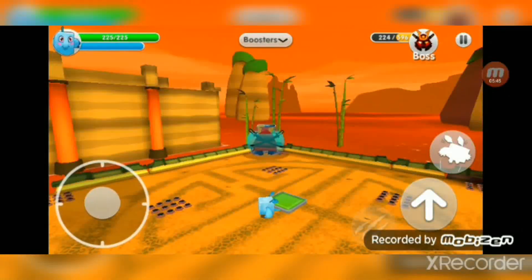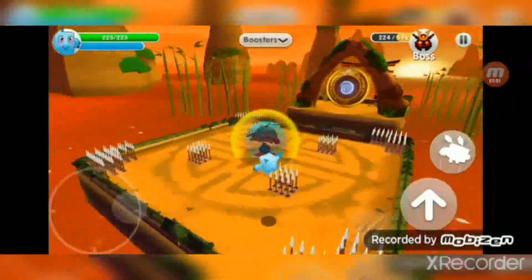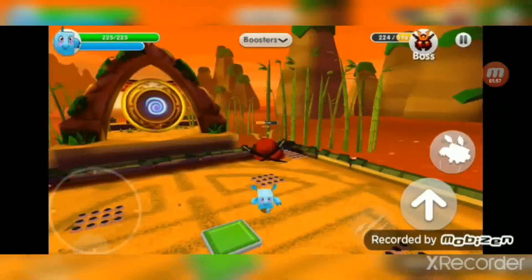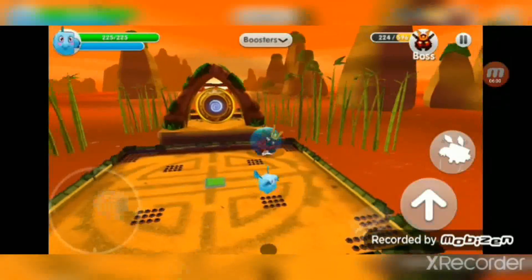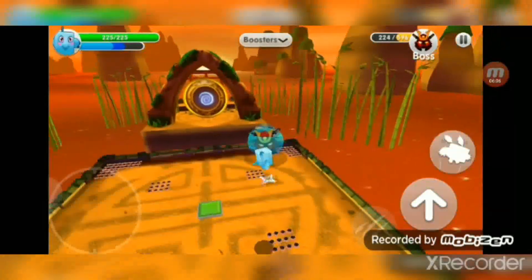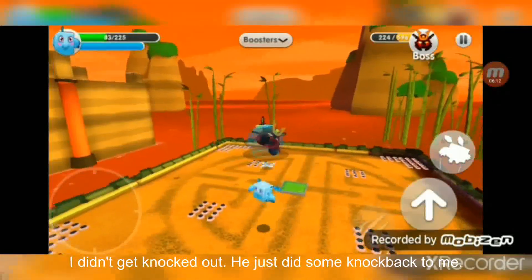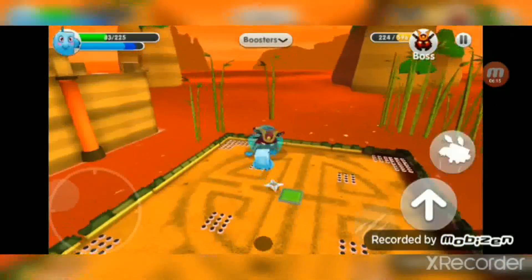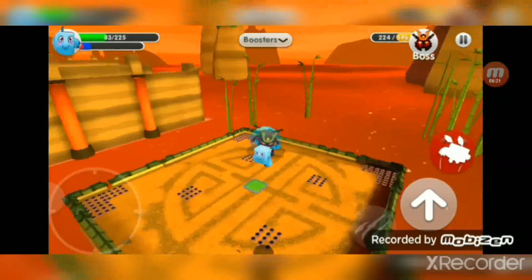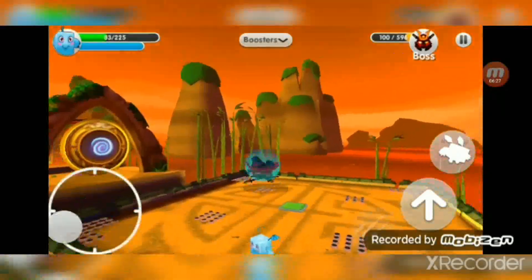He's gonna throw another shuriken — I hit him. My timing is just good enough. Remember that yellow and red bar — once it runs out, he'll throw circle shurikens. He throws like six, seven, eight, nine, ten shurikens. Oh no, I got knocked out.